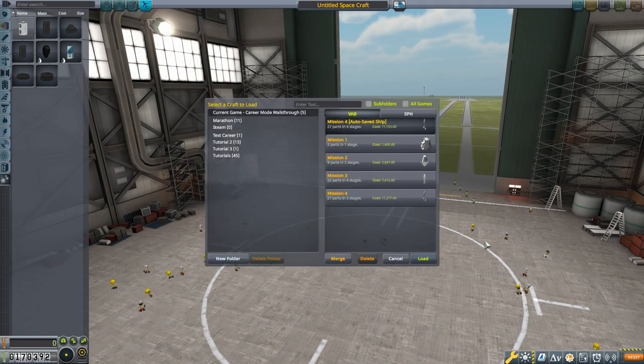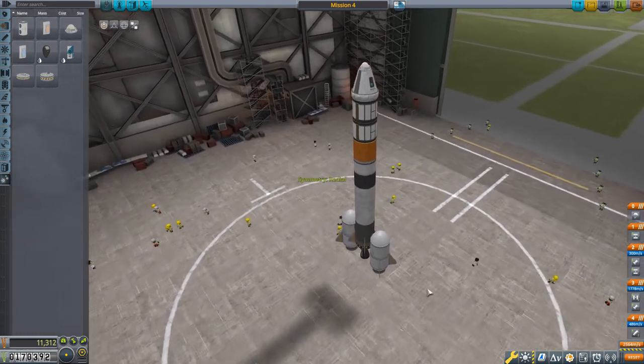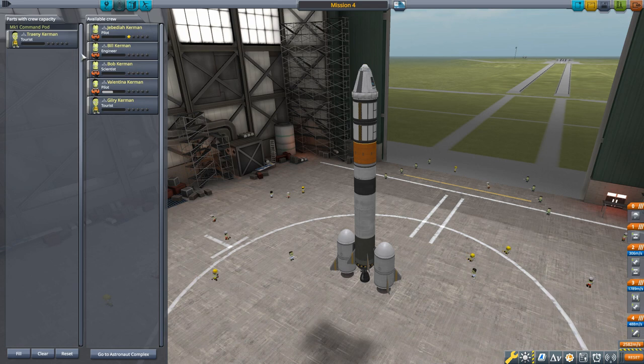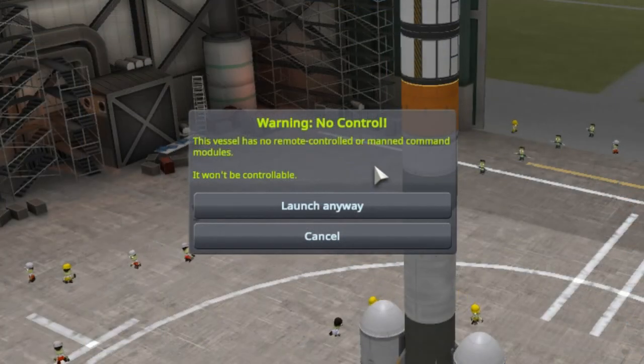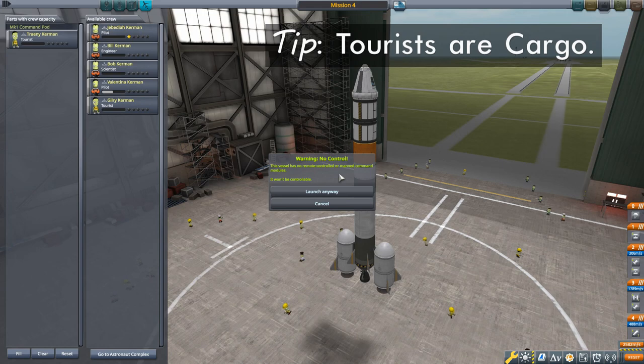We're going to start by taking our existing craft — the rocket we took to orbit in mission four — and modifying it to carry tourists. An important thing to understand with tourists is that they don't fly. If you put a tourist in the pilot seat and try to launch, the game warns you this vessel has no remote control or manned control modules. You can say yes, but after the initial staging you won't be able to do anything — tourists are cargo and don't contribute to controlling the vehicle.